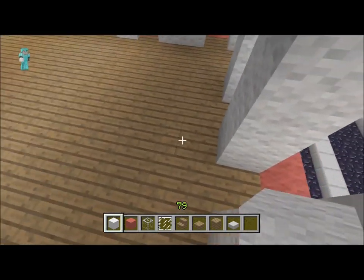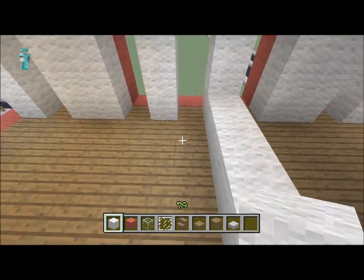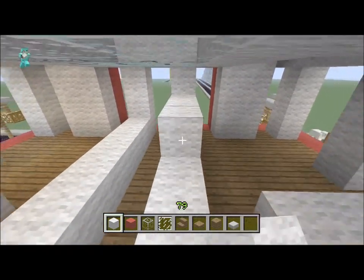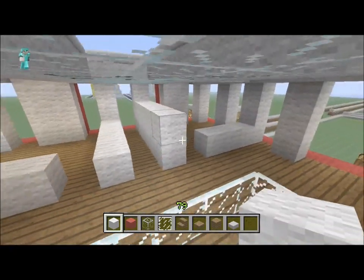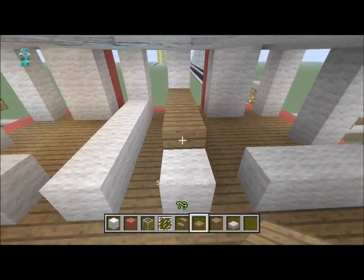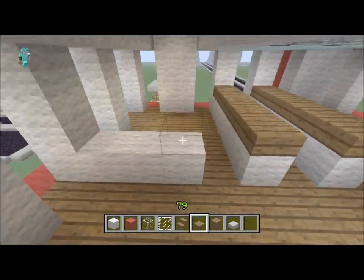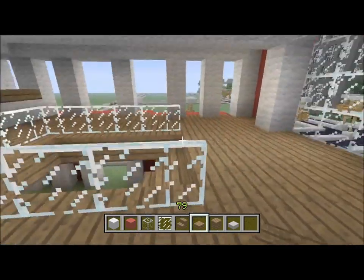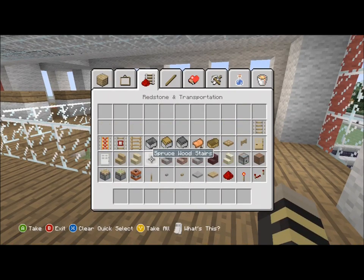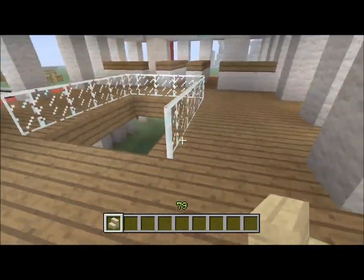Now we're gonna add a wall right here and split it right here — these are gonna be offices, so we can leave a little space right there for the door. We could just go up with like a spruce wood slab and that can just be like a little divider, kind of like a cubicle. I'm gonna add some birchwood stairs in here just to kind of give it a little bit more seating.